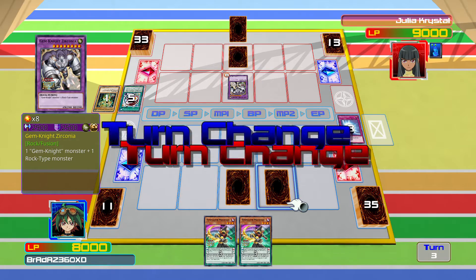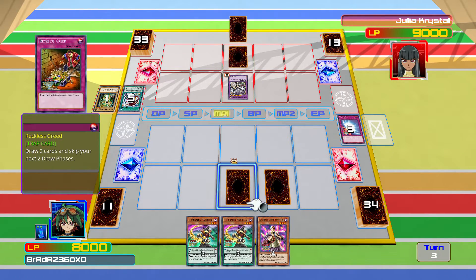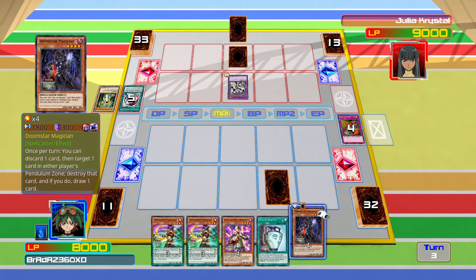And one face down. I'm a little bit worried here. Let's start by using Reckless Greed — one of the best things to do in the world. Doom Sorcerer Magician — once we take this card, we can claim the player's Pendulum Zone, destroy their card, and if we do, draw an additional card.